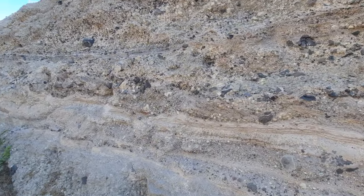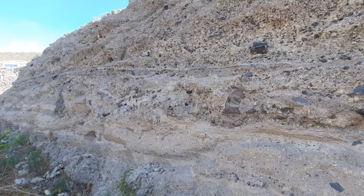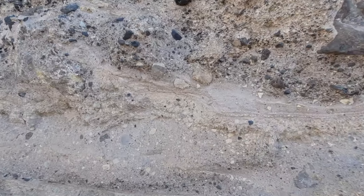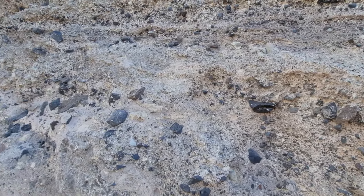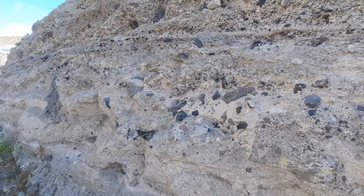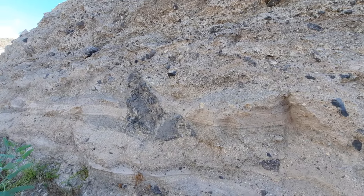I'll run you along this deposit a little longer. We see alternating coarse and fine layers, alternating pumice-rich and block-rich layers. Here's one of these pumice-rich layers — the cream-colored materials are the pumices. And here we have the blocky material that is quite enriched in foreign material, in pre-existing blocks. Here we have a larger block.